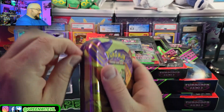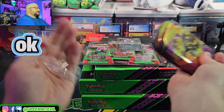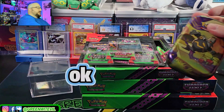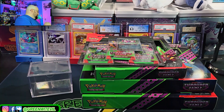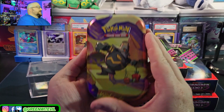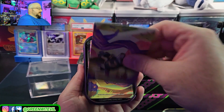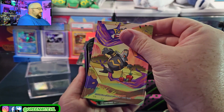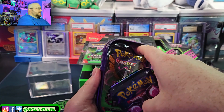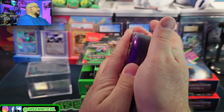Let's get into the two-pack blister first. There's a pull tab — I don't even need to use the kaiju scissors. So we have two packs, this is our Dusknoir tin. We have a little pamphlet with his stats, and a sticker sheet.